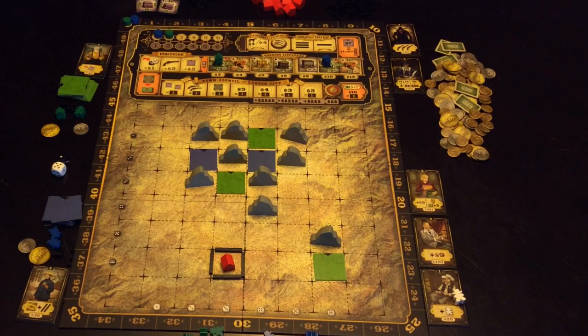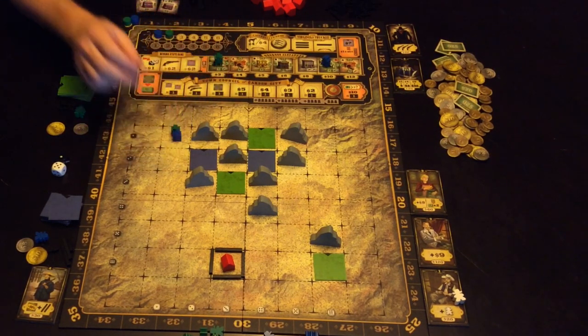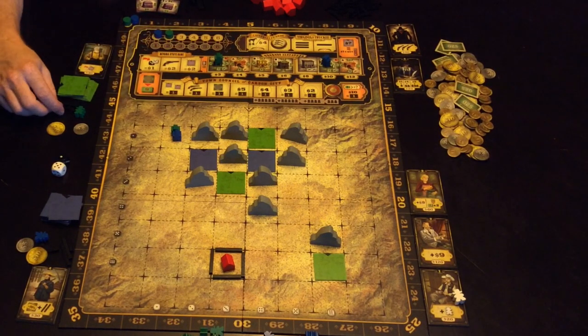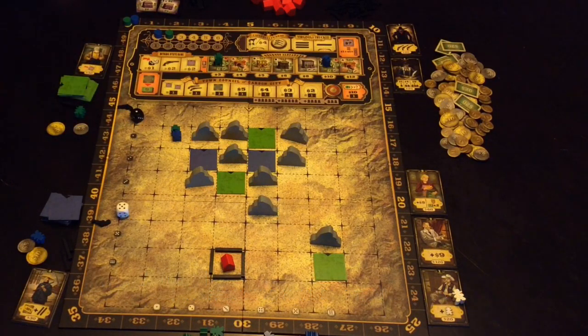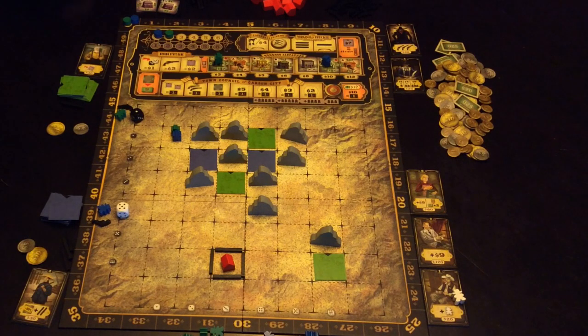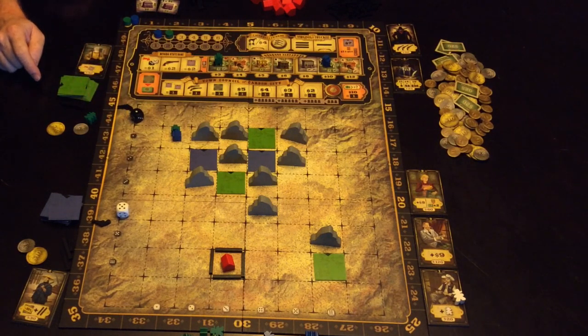The problem comes when two meeples from different players go after the same spot — it doesn't matter whether it's up on the action track or down on the board. What happens is you add the number of guns you have — currently each player only has one — and you roll a die. Blue has a six versus green's one, so blue wins. You can also add any meeples remaining in your personal supply. The winner loses any cowboys they added to the general supply, while the loser takes their cowboy back.